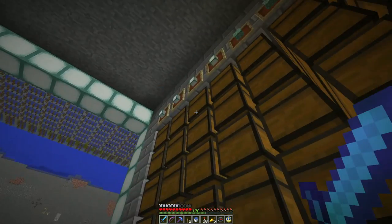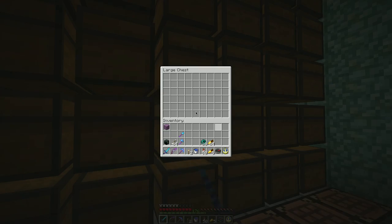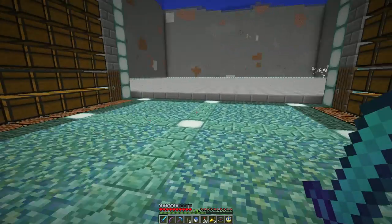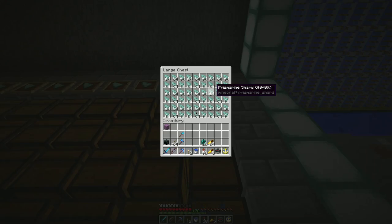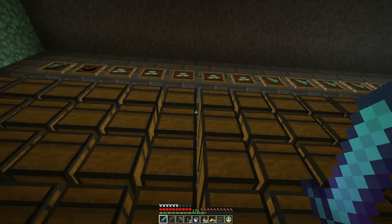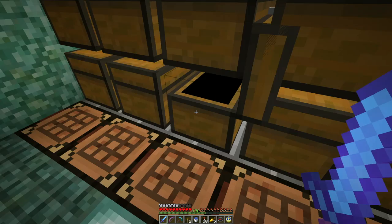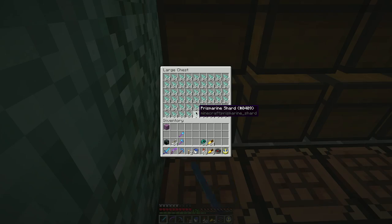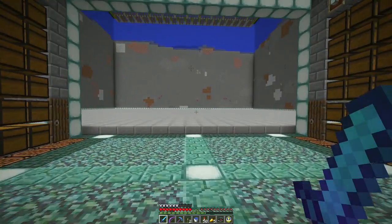I've got lots of sea lanterns, prismarine blocks, prismarine bricks, and I even have a fair amount of dark prismarine — though this stuff gets expensive. I have a pretty productive squid farm so that works well. I switched the order in the sorter because shards are by far the most common, so I've got more of them than anything else. I've also got a fair amount of crystals, occasionally some ink sacs, and fish. My overflow has overflown with all kinds of things — I'll have to manually pull those out eventually.